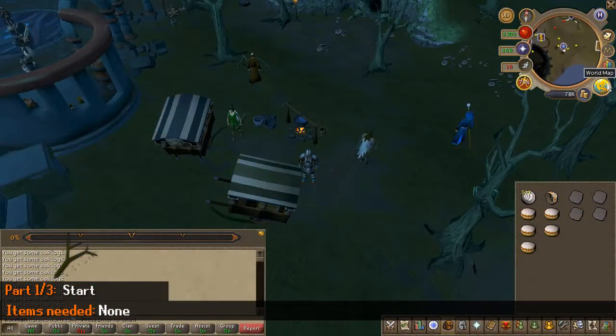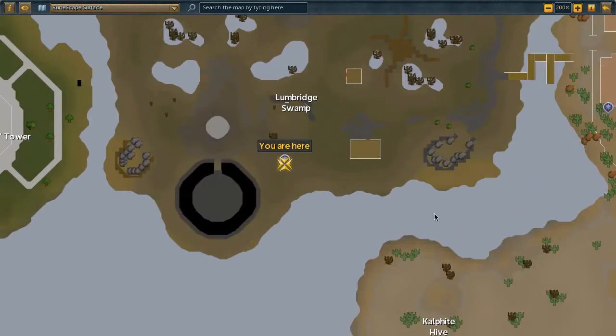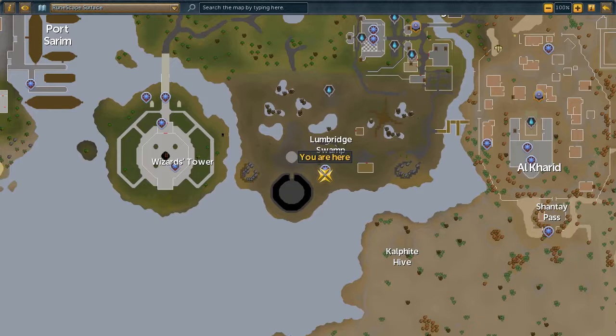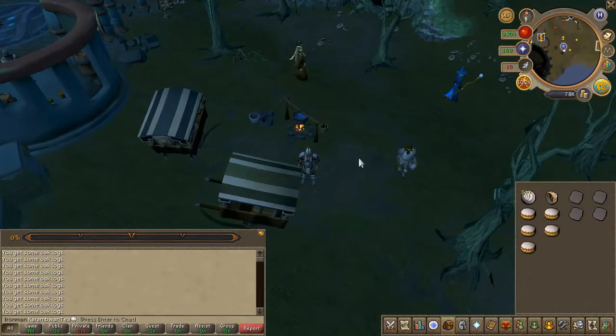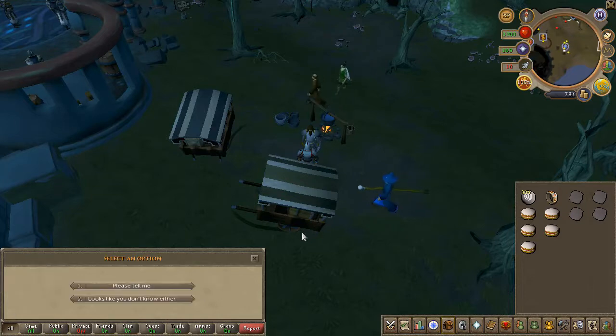Before we get started, note you will have to kill a monster in Entrana and you cannot take weapons there. You can bring the raw materials to create a weapon, so you could bring hides to create a wand, or carry a log and bowstring to create a bow. In my case I took spider silk to create a wand. Also in my inventory I don't have thread — I forgot it — but do take thread if you plan on making the wand. Speak to the warrior in the Lumbridge swamp to start the quest.